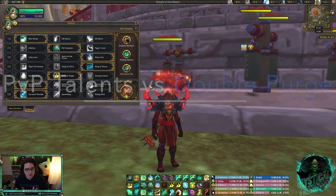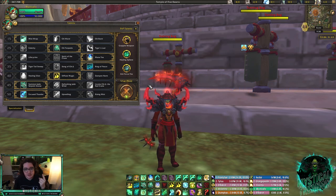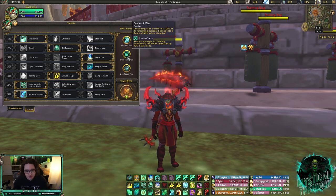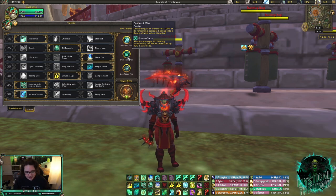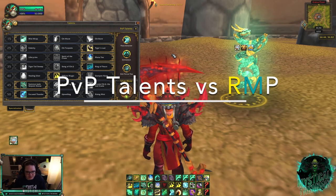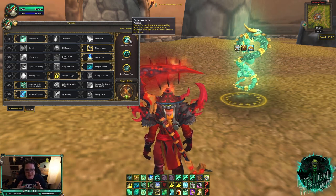One niche but important build is when you're playing into a team with double purge — like Elemental/Shadow Priest, Resto Shaman/Shadow Priest, or anything with two purges. You'll be running Peaceweaver and Zen Focus Tea, but the key third talent is Dome of Mist. When your Enveloping Mist gets purged, it puts an absorption shield on the target for the remaining healing, and all healing received from the Monk is increased by 30% for eight seconds. Enveloping Mist is your best heal — losing it to purge hurts a lot, so Dome of Mist compensates.